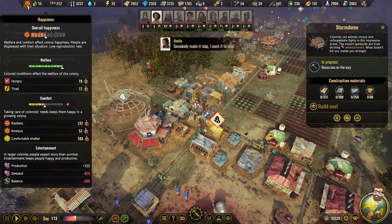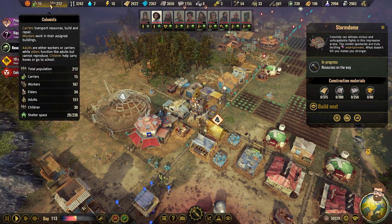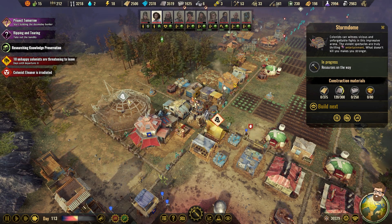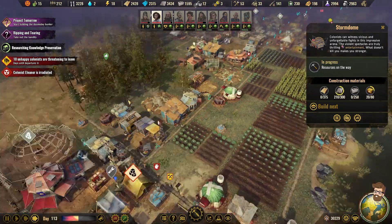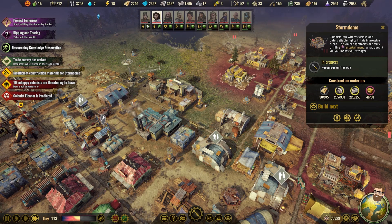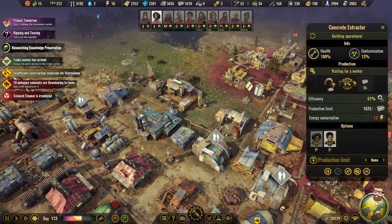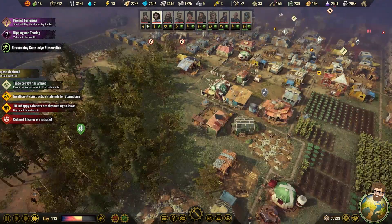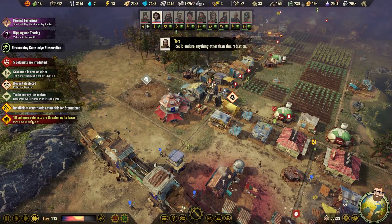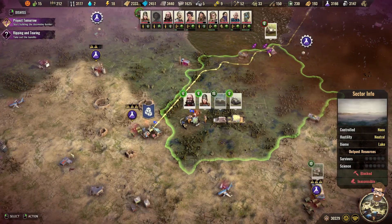Ten unhappy colonists are wanting to leave. Bye — I have 212. A lot of materials will arrive on site. I have half the fun boxes I need, actually. We're still producing concrete at a decent clip. Another reason it makes sense to bring those specialists back — the car no longer has enough health to make it much further.